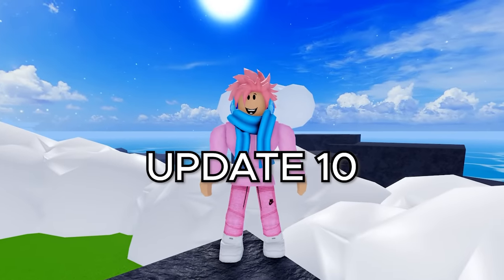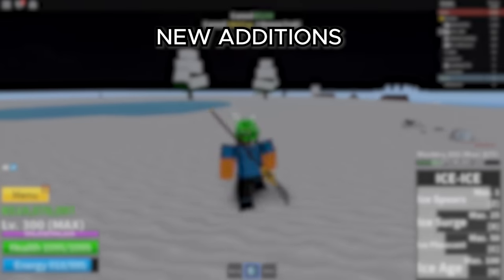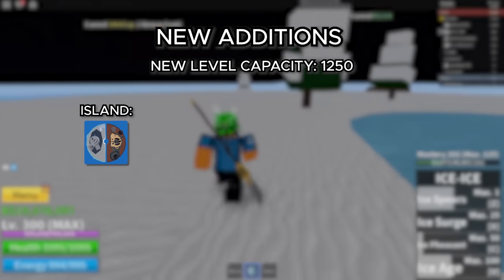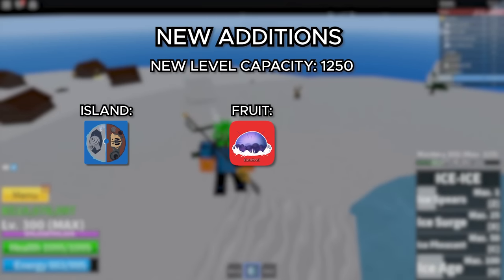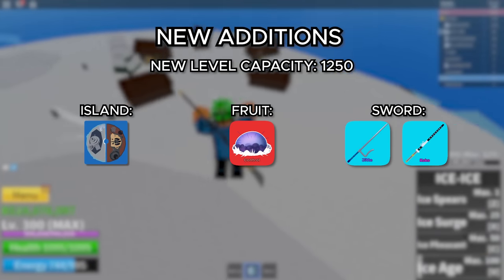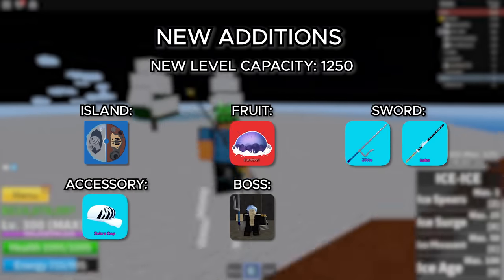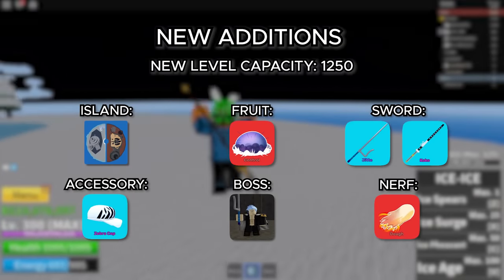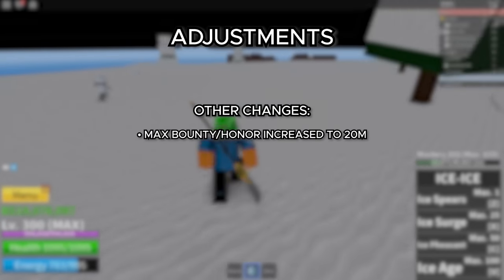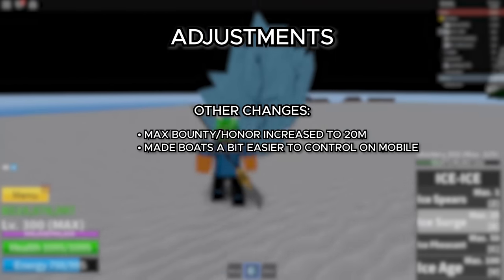Moving on to update 10, which focused on the new Hot and Cold Island as well as balancing a bunch of other things. The new level capacity was 1,250. The new island added was the Hot and Cold. They added the Control Fruit to the game, making it the best fruit at the time. They added the Jitte Sword and the Cocoa Sword, a Zebra Cap accessory, and a new boss — the Smoke Admiral. They also nerfed the Dough Fruit a bit because it was really overpowered, increased the bounty/honor cap to 20 million, and made boats a little bit easier to control for mobile players.